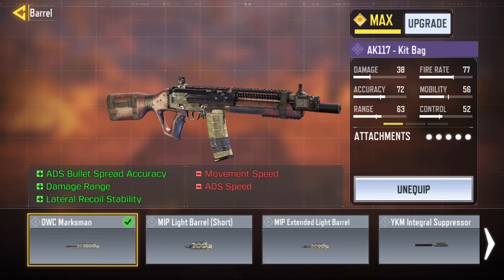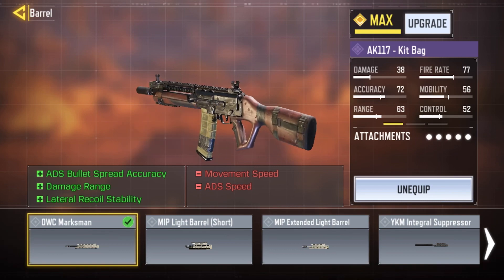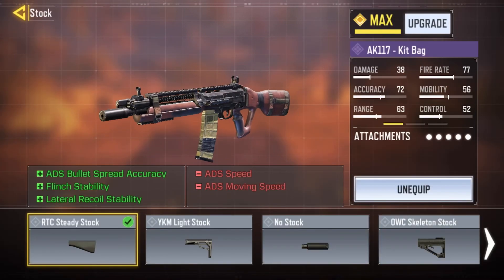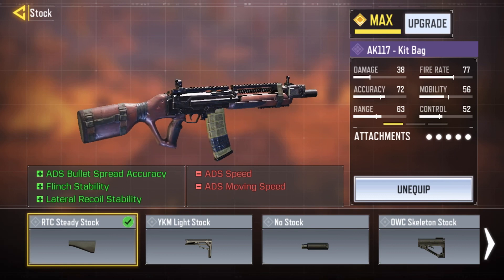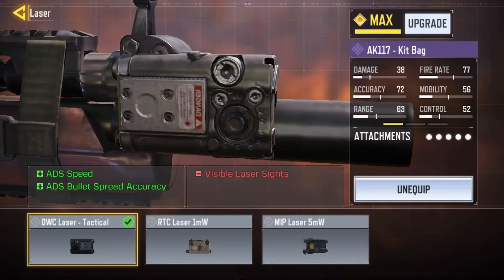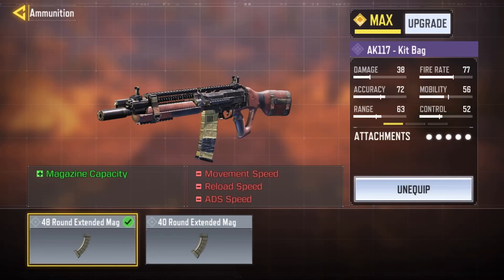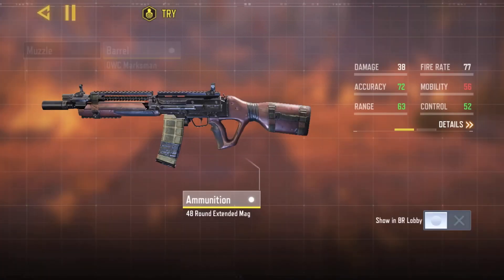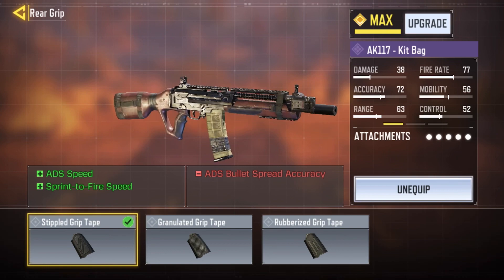For the AK-117 I've got an OWC Marksman for bullet spread accuracy, damage at range, and lateral recoil stability, an RTC Steady Stock for ADS bullet spread accuracy, flinch stability, and lateral recoil stability, an OWC Laser Tactical for ADS speed and ADS bullet spread accuracy, a 48-round Extended Mag, and a Stipple Grip Tape for ADS speed and sprint-to-fire speed. ADS bullet spread accuracy is really important for lasering people at longer ranges.